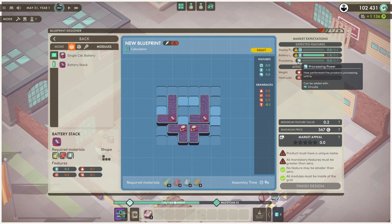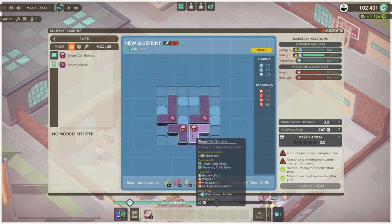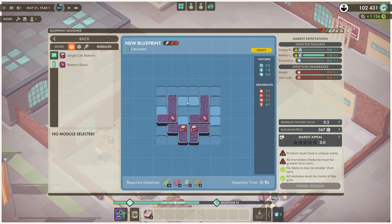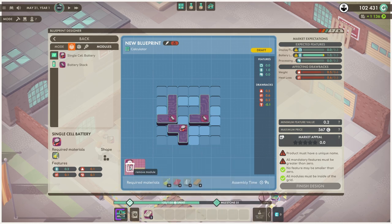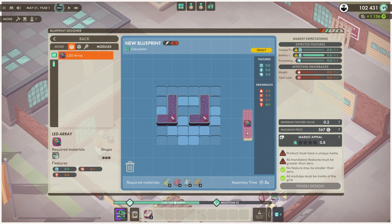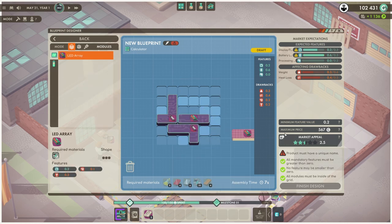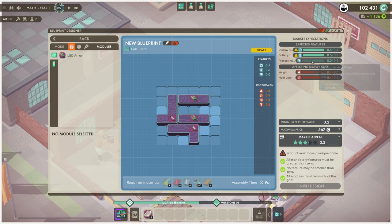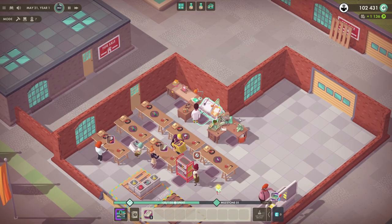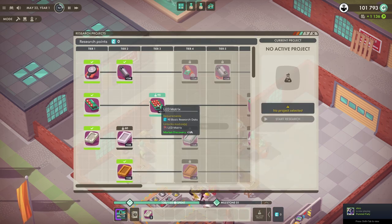Why did I do double batteries? Trash it. I did double batteries instead of giving it some LEDs — that's smart. Can we change the shape? No, that's fine. Let's give it a LED array. Okay, it has some display but now it needs processing stuff and people are not that happy with it. We're not going to do that. Let's go research the LED matrix then. Start research — that's going to take a while. We're still making simple cases, which is fine, still gotta make some money.